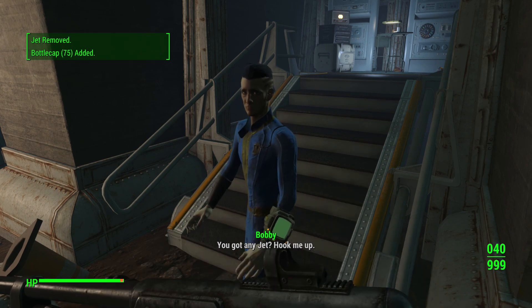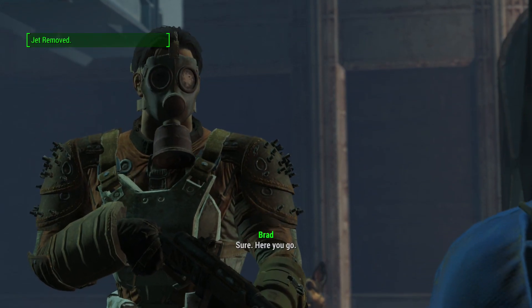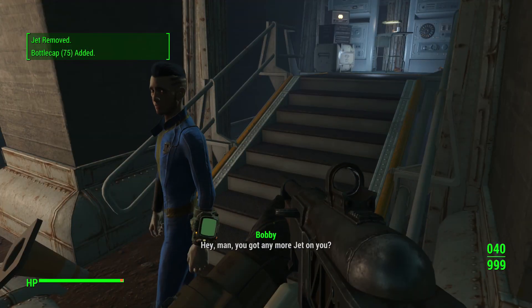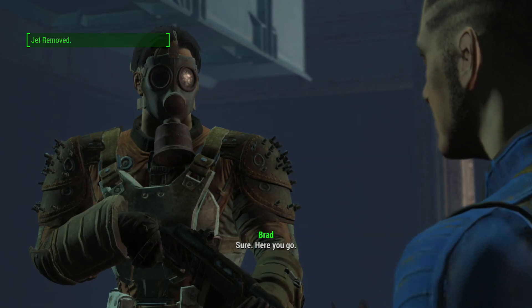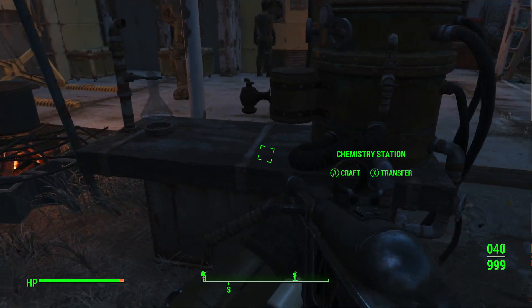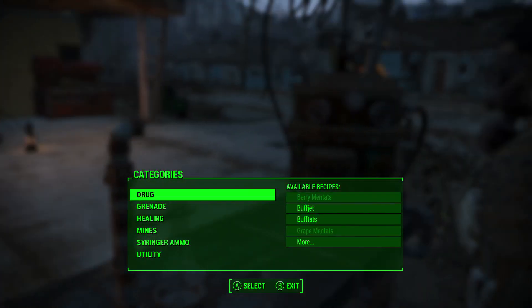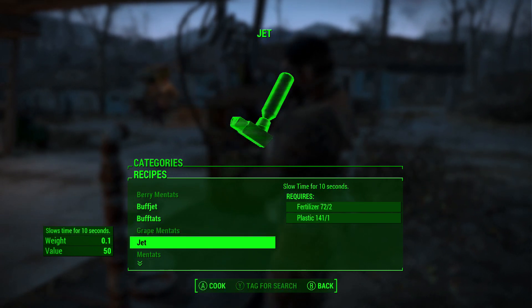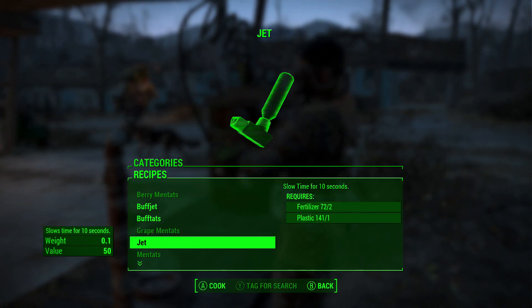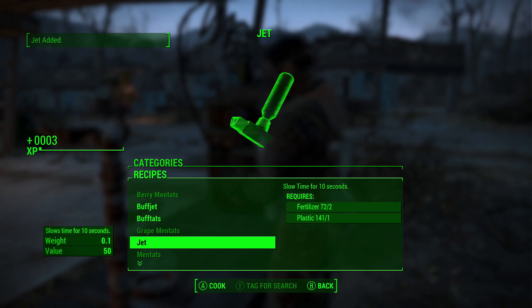Now that you guys know the gist of the method, let's talk about the two glitches you can choose from that are going to make this a viable option to get ridiculous amounts of caps. The first glitch is the one I uploaded more recently, which allows you to craft unlimited amounts of any item you can create on a workbench or station — in this case jet, within the chemistry station.